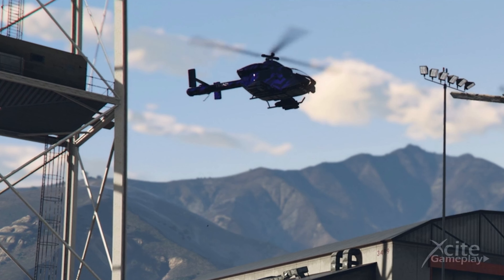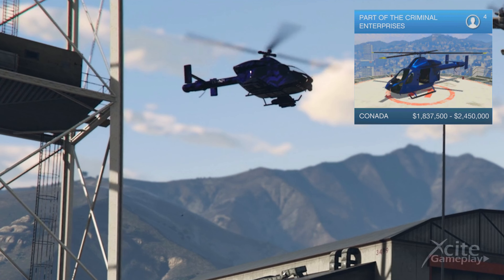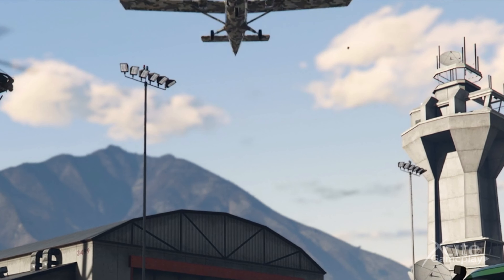We are already familiar with this helicopter, the Kanata, but now we can also equip it with weapons. You can already buy the normal version in Alita's travel store, so I think the new one will be available at Warstock.